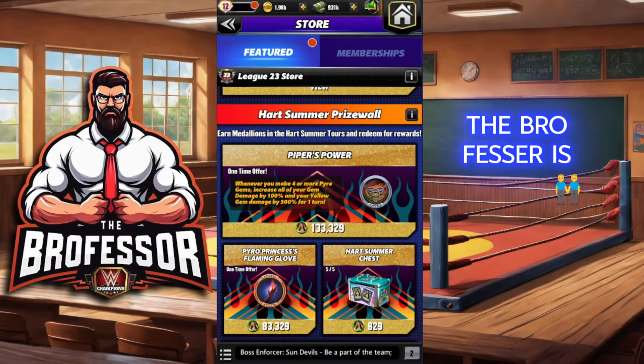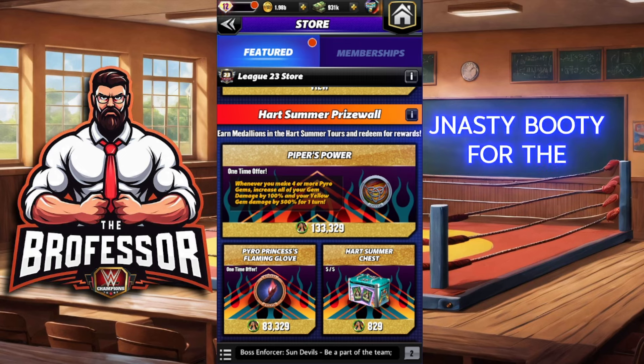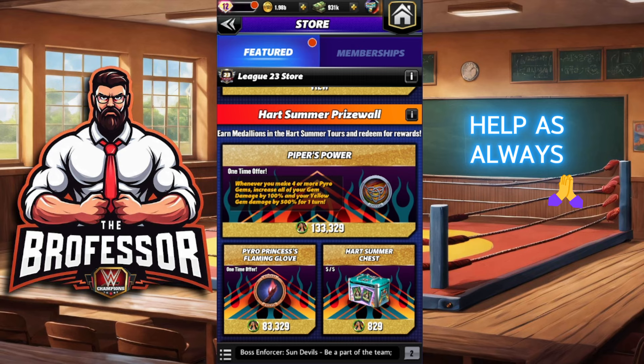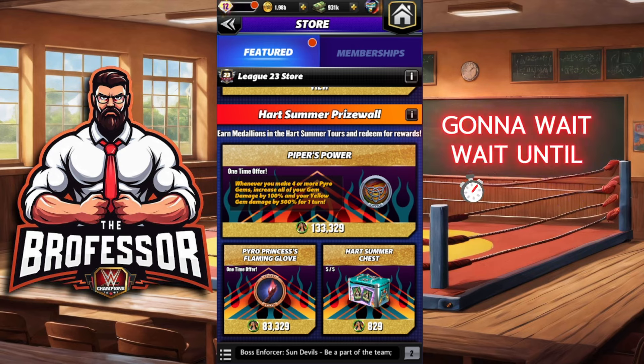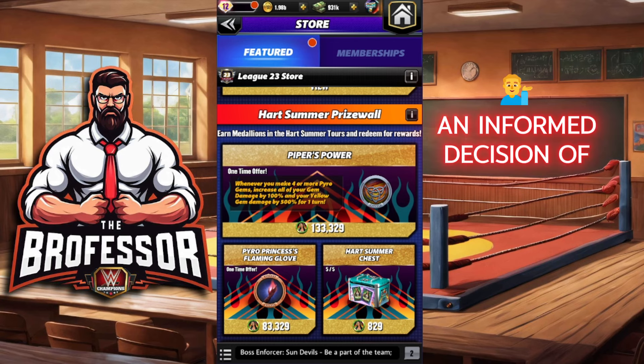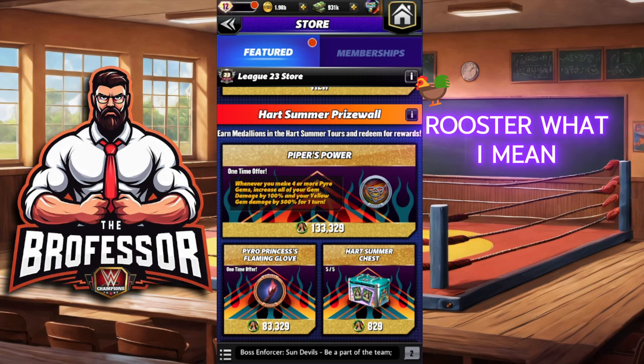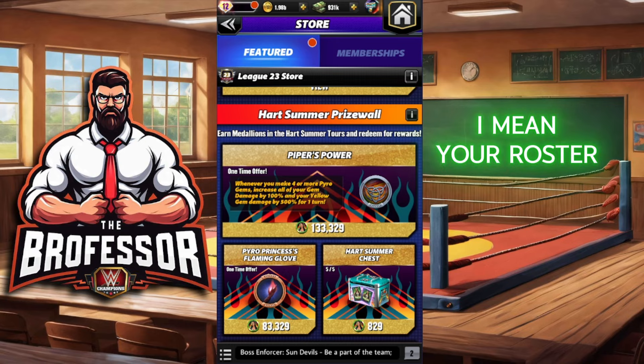Class is in session, the professor is in. We've got the Heart Summer Prize Wall — this one goes all month long. Number one, thank you to the Jaydasty Booty for the help as always. Number two, you're just going to wait until the end of the month, collect all of your medallions, and then you can make yourself an informed decision of what you should get off this prize wall. Number three, it depends on your roster.